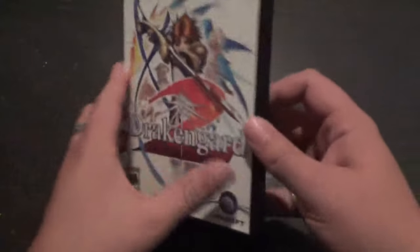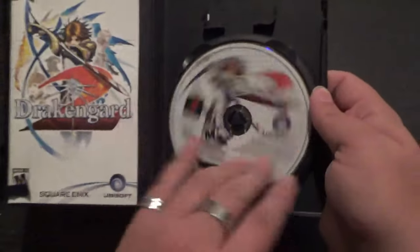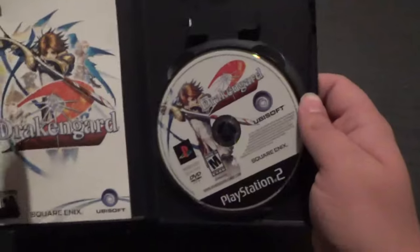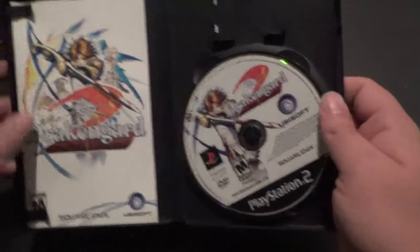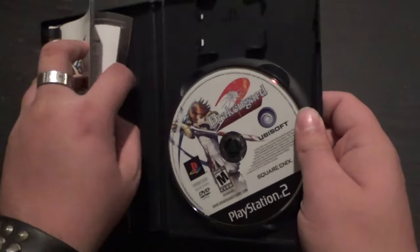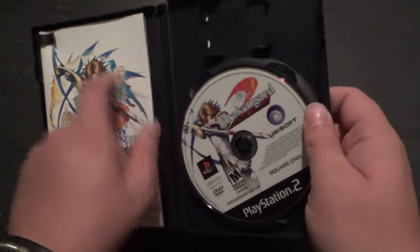Do I think it's bad? Absolutely not. On the inside, you have a spot for a manual, a game disc, and a memory card — so you can take your memory card with you if you're having a game night of Drakengard 2 with the boys, as we often do. What's on the back of this game? I want to guess what they're advertising on the back of the manual. I haven't looked.